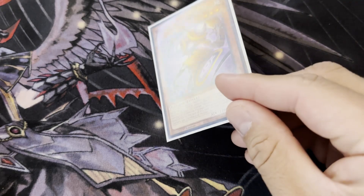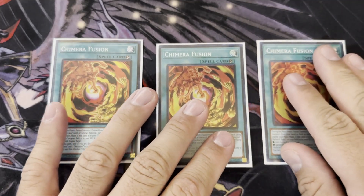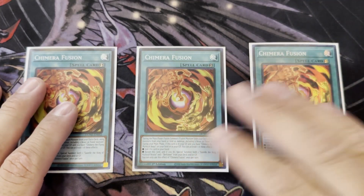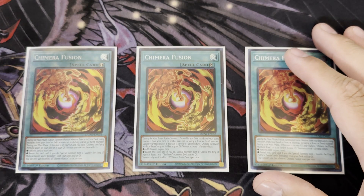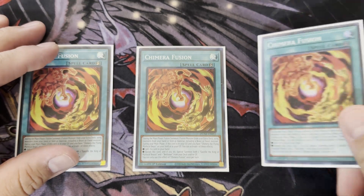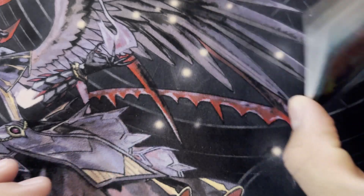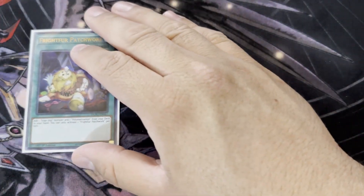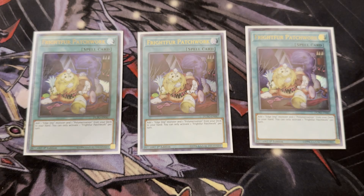You could also special summon Mirror Sword Knight and go off from there on turn three after you've already played. I play three copies of Chimera Fusion — you don't have to play three but I want maximum fusion ability. The fact that you can add it back and fuse again is broken. In game two or three I just swap one out for a board breaker. I play three copies of Fright for Patchwork — at best it gives you an extra Poly to continue comboing; at worst it's just an Ash bait.